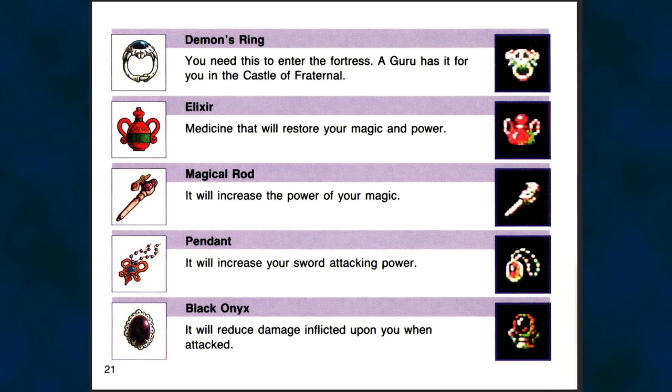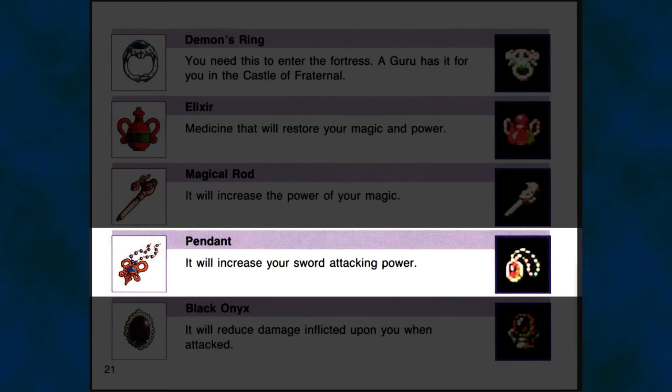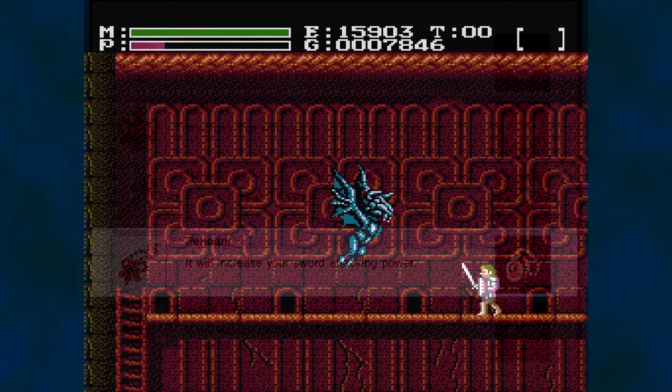During your adventure, you may stumble upon a magic item that is simply called Pendant. According to the manual, the Pendant increases your sword attacking power. Strangely, it doesn't seem to increase your attack power — as a matter of fact, it reduces your attack power.